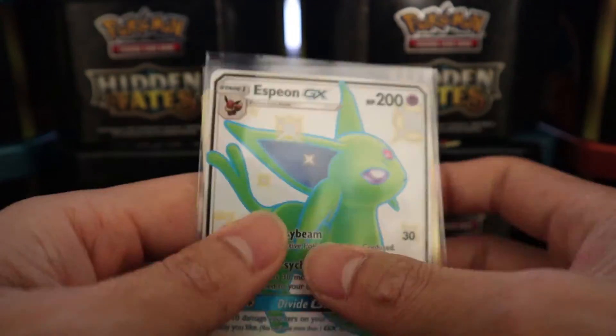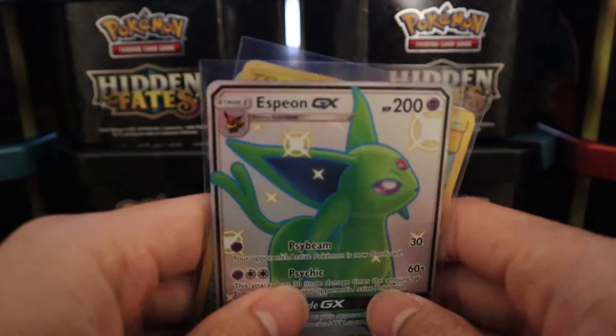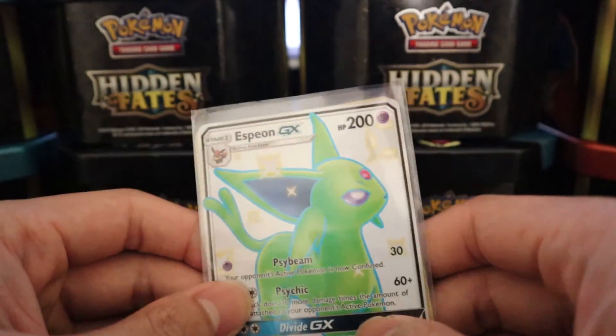So as a recap — from this one tin, we've got a golden card, a GX card, a Holo Energy, and a Holo Trainer card. These two are the stars of the show. Thank you for watching!